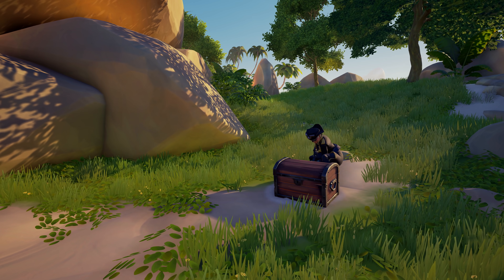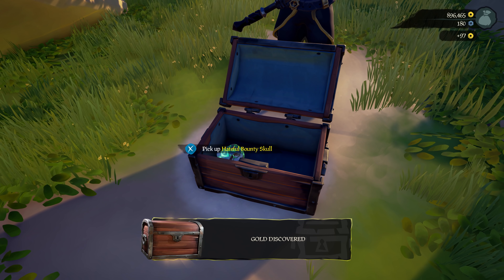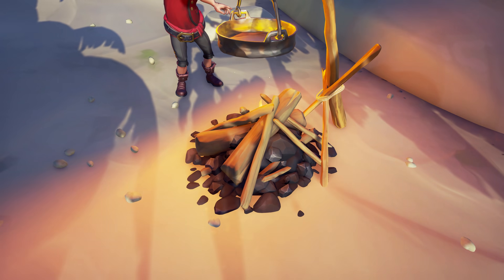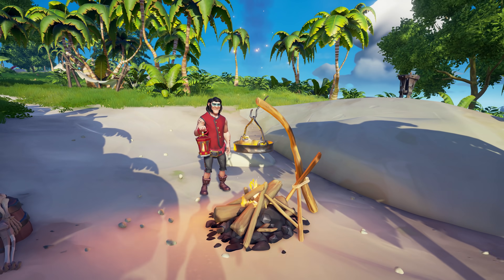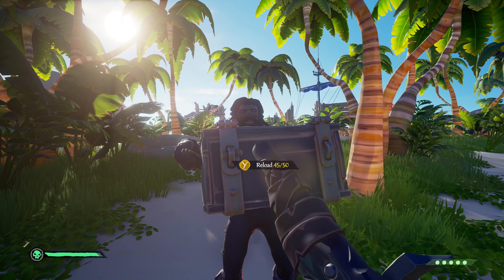And that's not all. Riddle Quest Chests can now be opened on site, revealing the rewards within. There's also buildable campfires and a new portable ammo chest to keep you locked and loaded for your on-island encounters.